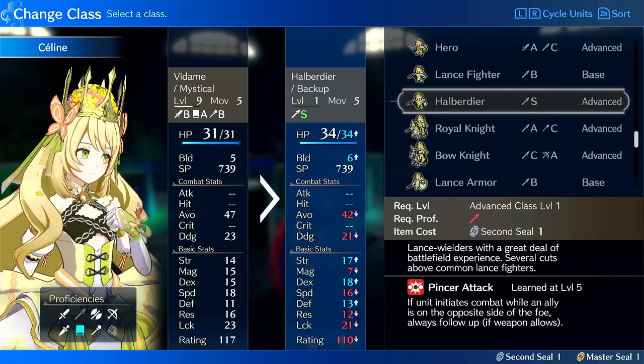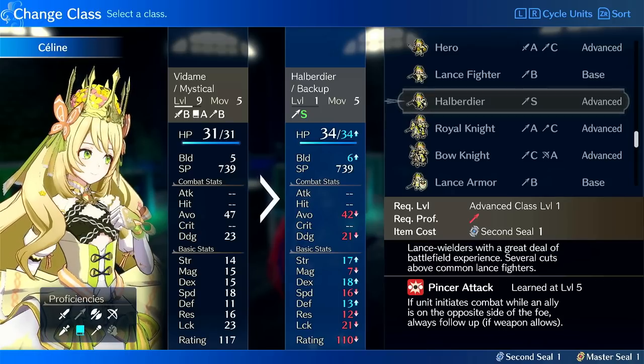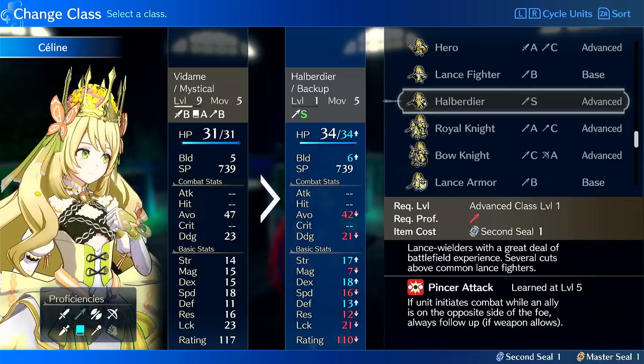Halberdier can basically take any unit with decent strength growth and allow them to double with Pincer Attack, so it's kind of a generic band-aid for units who can't double. The growths are decent: plus 15% strength, plus 10% speed, no build increase — putting her at 50% strength and 55% speed growth. She might naturally double some things occasionally. The weight of weapons you want on Halberdier is usually heavy like Silver Lance or Brave Lance, so if you're going to Pincer Attack, you might as well go big.